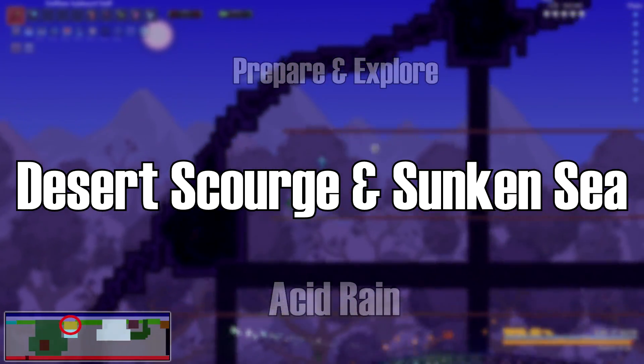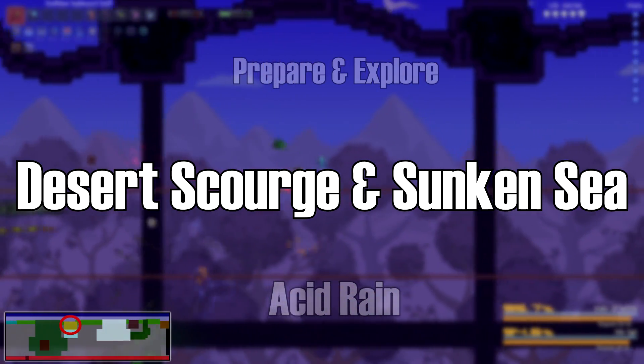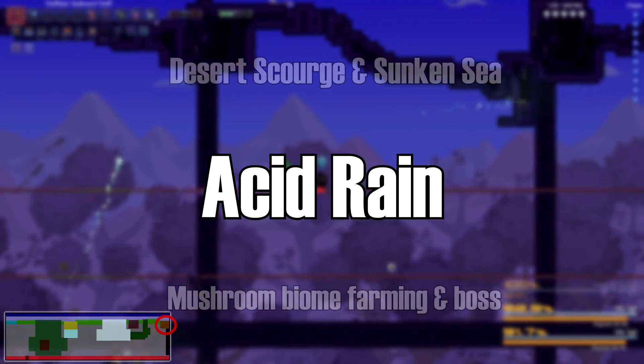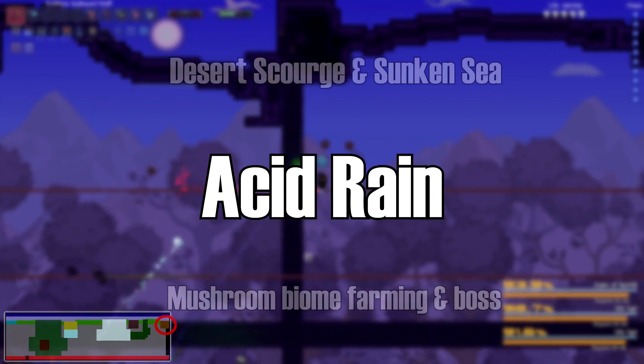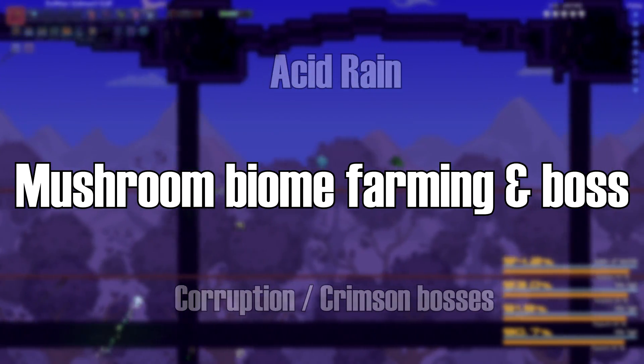After defeating King Slime, go fight Desert Scourge. Beating it gives you full access to the Sunken Sea — go find it, as it's one of the best biomes in the game and has a mini boss that gives you a new NPC. Beating Eye of Cthulhu unlocks the Acid Rain event, which starts on the ocean behind your dungeon.